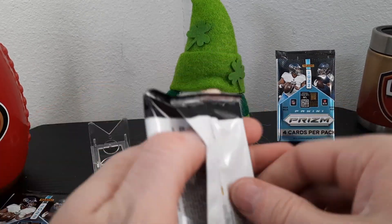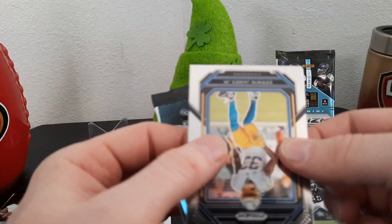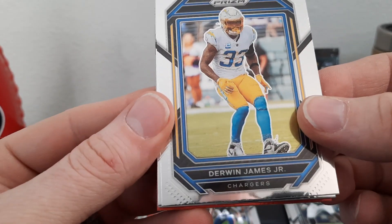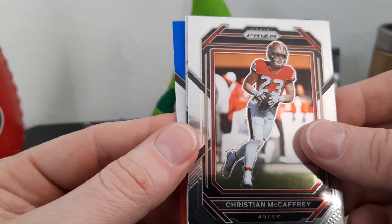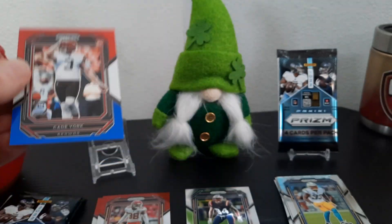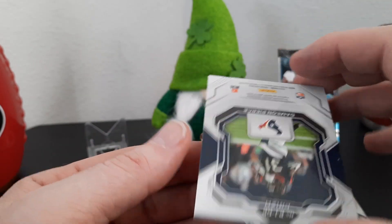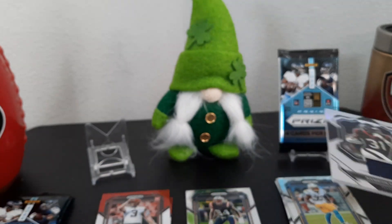Oh, this one feels thick — we got a mem! No auto but we got a memorabilia card. German James Jr., Christian McCaffrey — there we go, that's a PC. Kade York rookie red, white, and blue — a kicker. Damian Pierce — I pull a lot of his cards — and that's a silver.